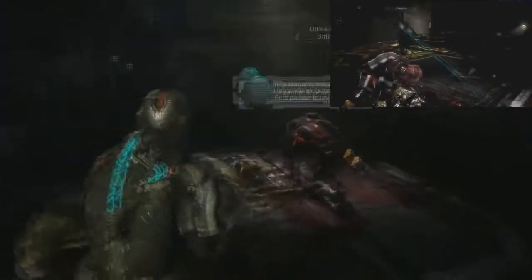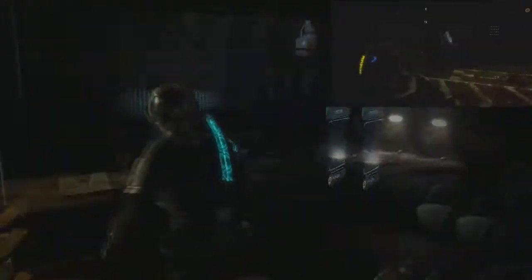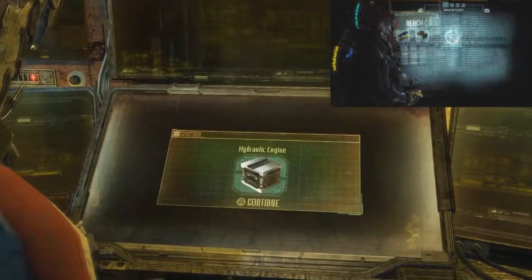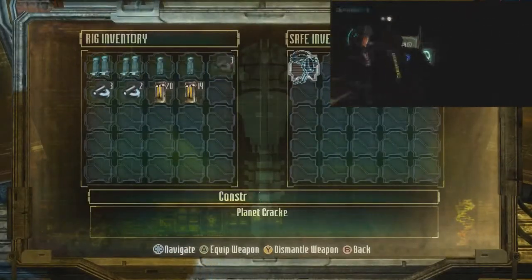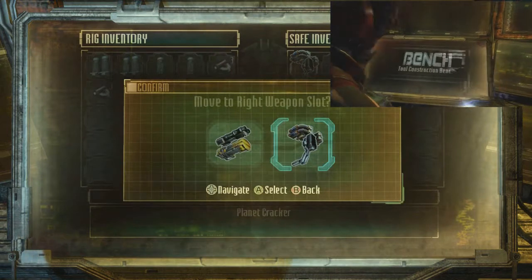What the hell? Dead now. No idea what the hell happened there. Dex log and bench. Let's go to the bench and get out our new plasma covers. I keep hearing monsters and it's making me nervous - I'll go onto my bench and suddenly get attacked from behind or something.